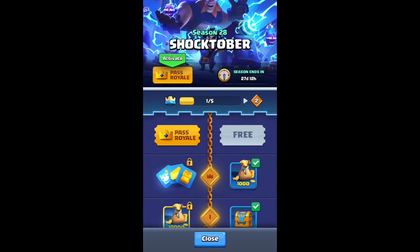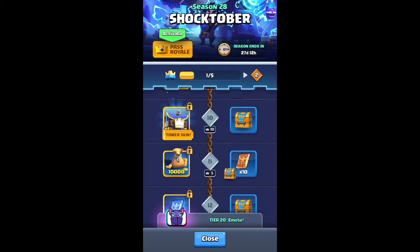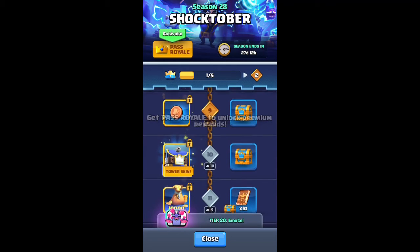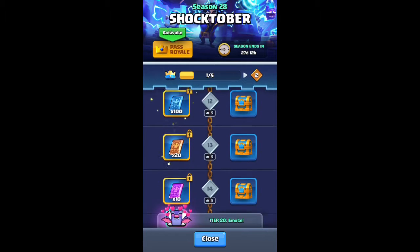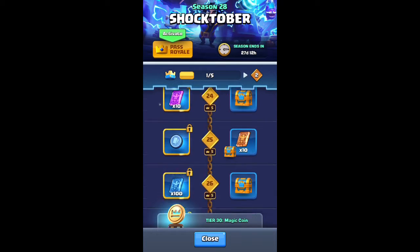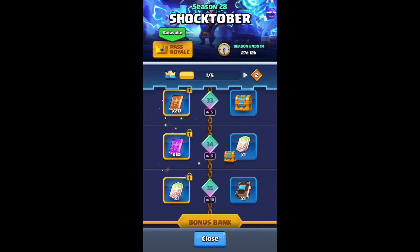Today is Clash Royale Season 28 Shocktober. For the tower skin we got an electro wizard tower skin — it's pretty nice looking actually. We also have a little bat emote with hearts, which is really cute. Then we have a common book of cards, which is a bit disappointing; I was hoping for an epic one.